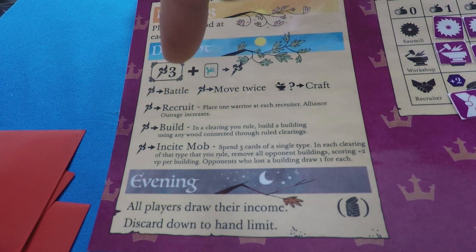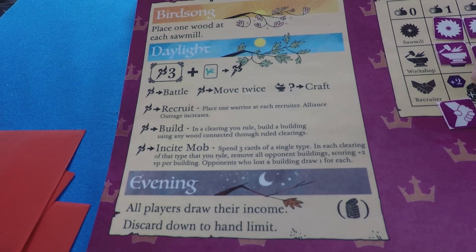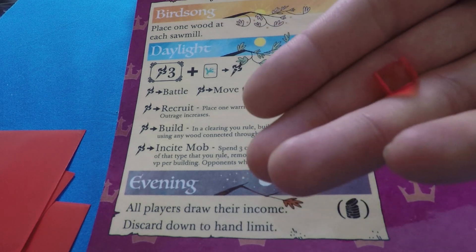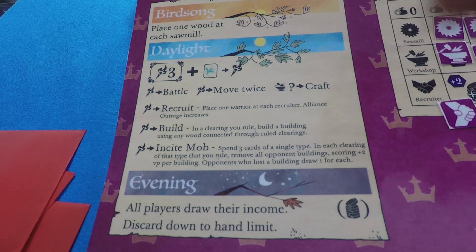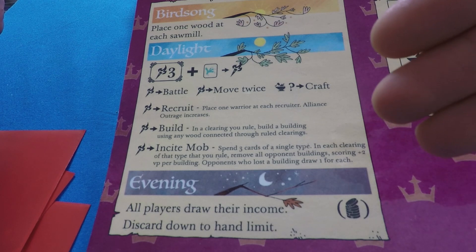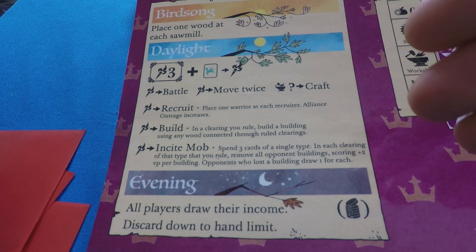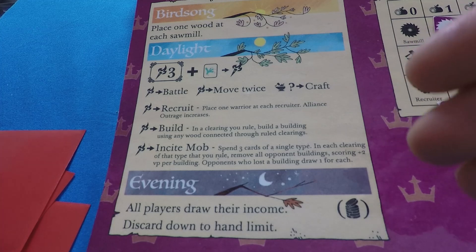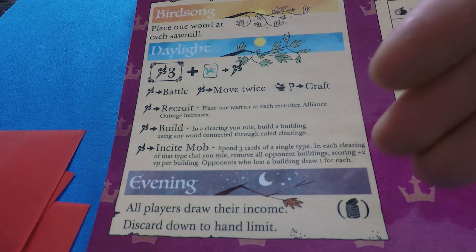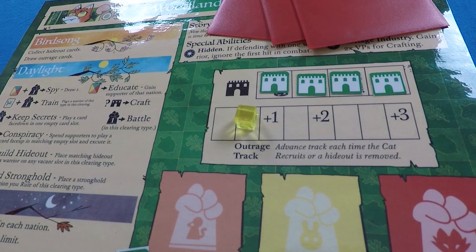Then there's the recruit action — place one warrior at each recruiter. Note that we began with 25 warriors but took some out for the score tracker and the Vagabond's board. If you run out of warriors you can't place more but can still take the action for the ones you have left. This increases the Alliance Outrage track because the woodland creatures are upset that you're recruiting their friends into your army. The outrage track increases by one step when the Marquis de Cat takes a recruit action.